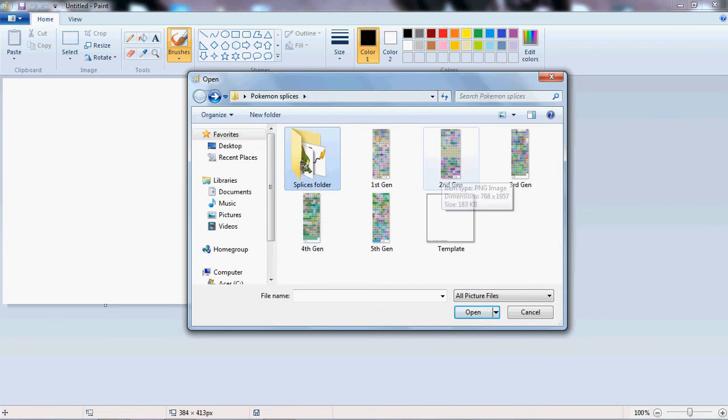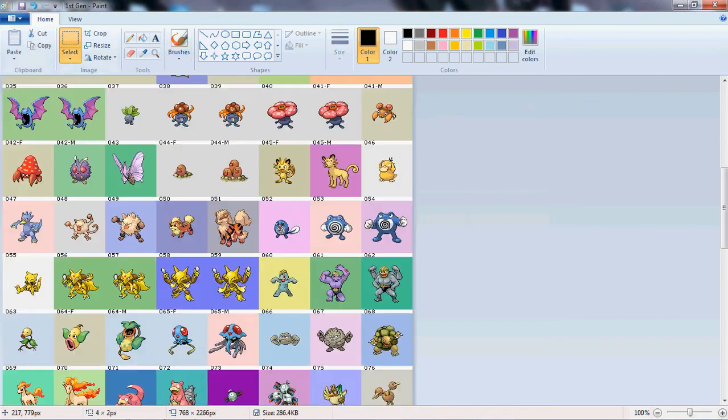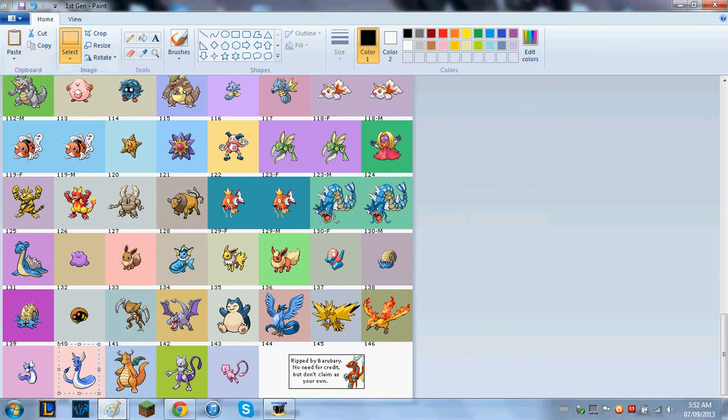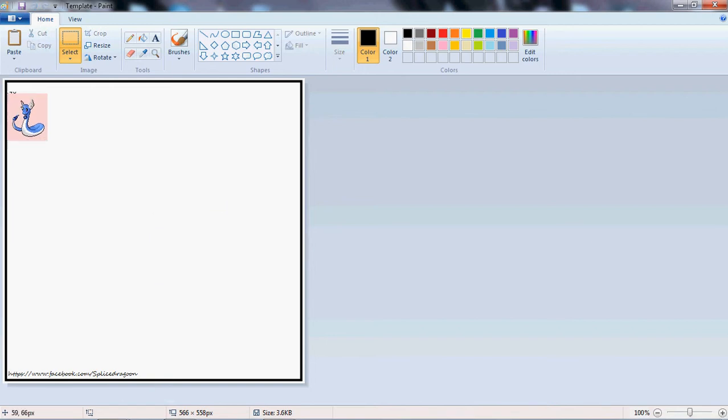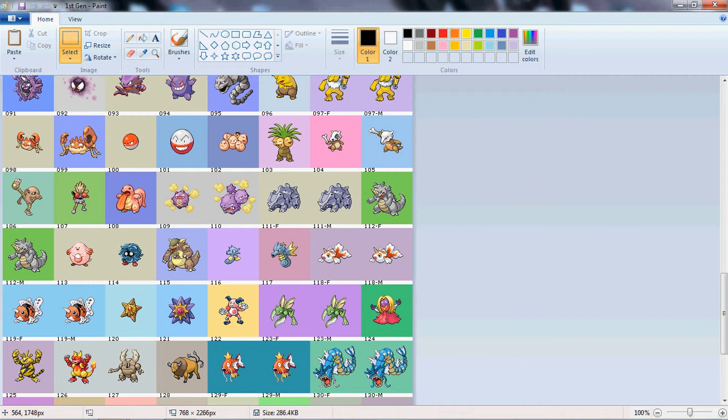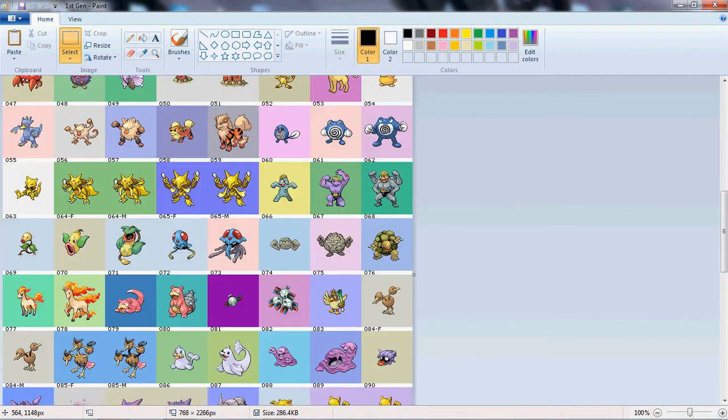Alrighty then. Simple one. Do first gen. Lately I've been doing a lot of Dragonair, so we'll do that. Copy, and then paste. Then we'll do a water type too.